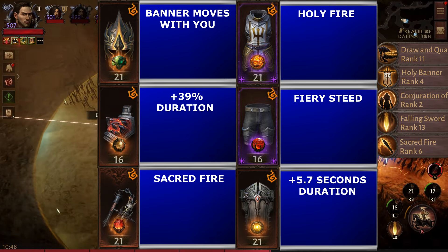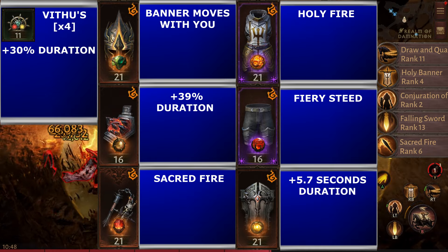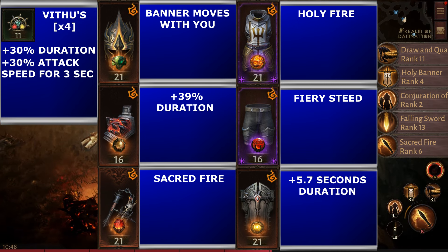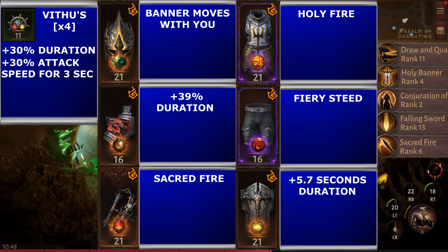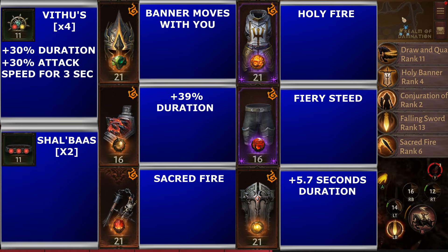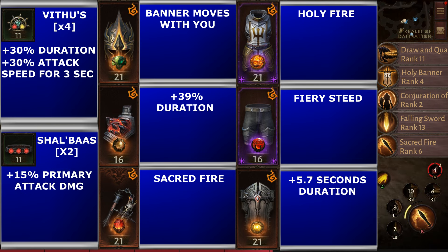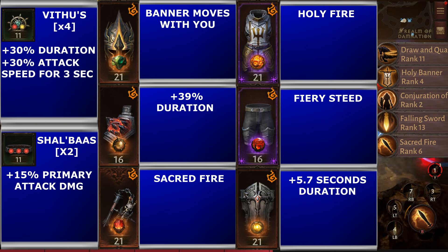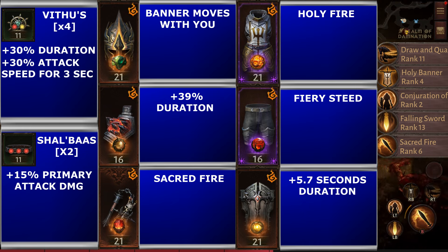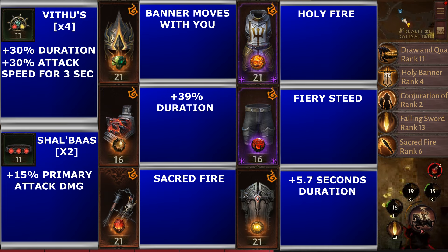For our set items, we have Vithu's. At two items, you get 30% increased duration of beneficial effects for your whole party. At four items, you gain 30% attack speed, which increases for three seconds when using a buff. For our second set, we have the two-piece Shao'bass set, which gives a 15% buff to primary attacks. You don't have to use these sets, but you definitely want the two-piece Vithu's for the 30% longer duration. Notable sets that also pair well with Vithu's are Issitar and the Windloft Perfection set.